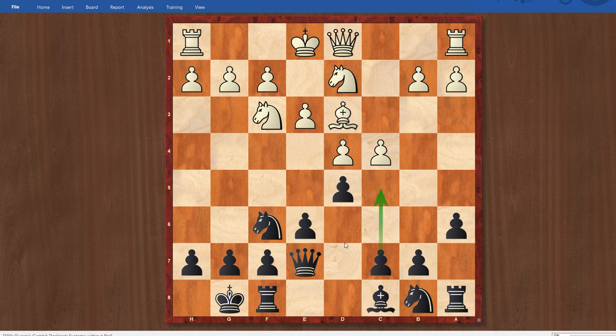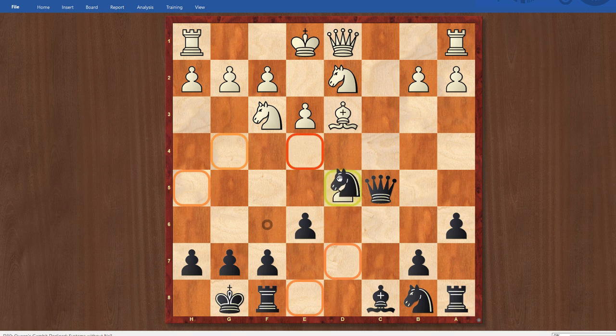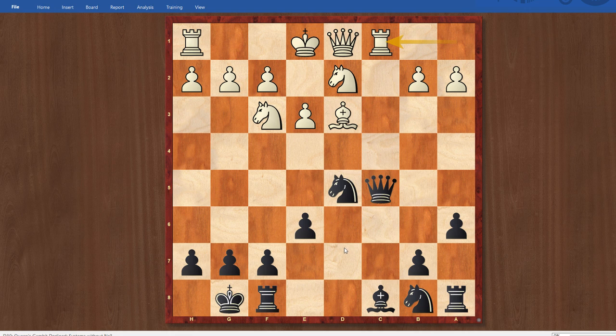If I play c5, that has some implications, because maybe white goes rook c1 and is able to pressure c5 very quickly. For instance, let's say I play c5 now. After d takes c5, if I played queen takes, this move rook c1 could be very annoying, coming with tempo. Maybe it's even better to start with c takes d5, and then if knight takes d5, rook c1. It's just a little bit unpleasant for black, because this knight is slightly misplaced on d5, and I'd much rather be on f6. My queen is harassed and I'm going to have a hard time developing the rest of my queenside pieces.